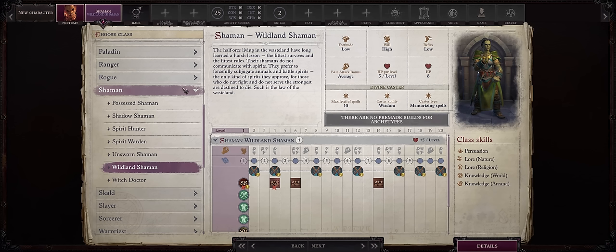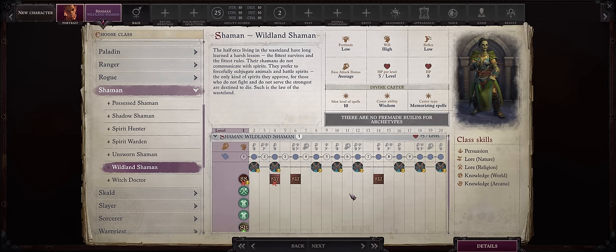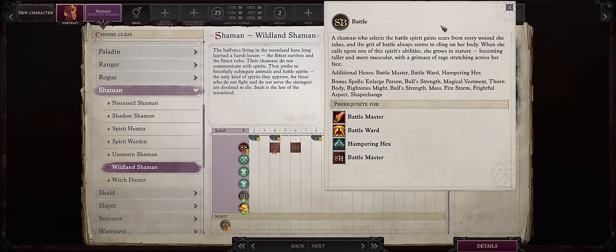We are going with Shaman and Wildland Shaman. I do think this is the strongest of the Shaman archetypes that we have now. You are limited to only the battle spirit, but if you've ever used Camellia, then you know this is one of the strongest Shaman spirits anyway, so it's more of a benefit than anything. With access to powerful hexes such as Battle Master, Hampering Hexes, and a very solid spell list.